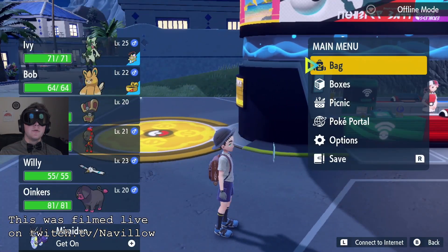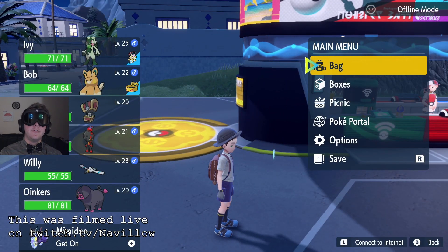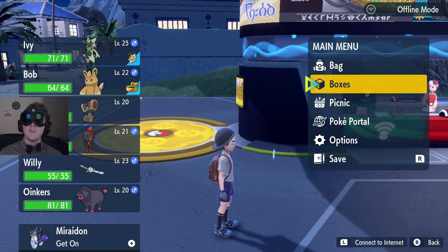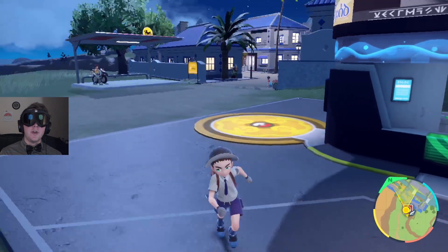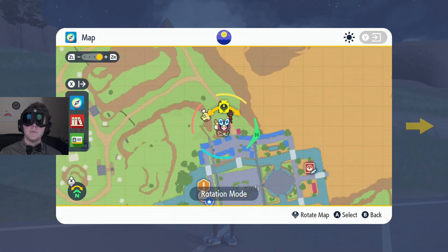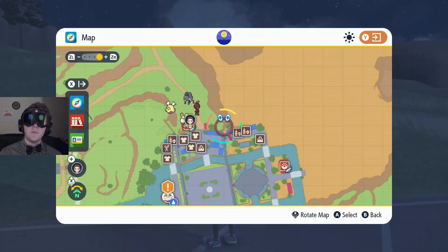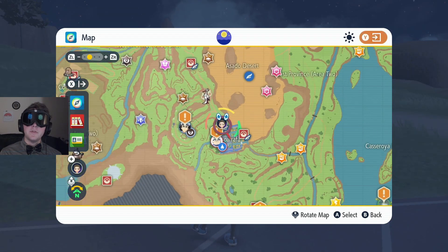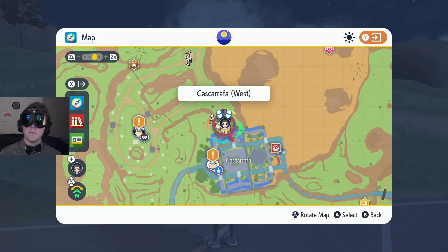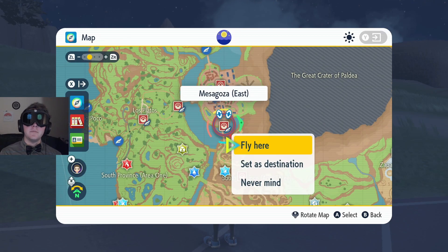The gym leader had pretty much level 30s across the board, so we wanted to be able to take him down. I think it's time we go do some training. What better way to do that than to fly over to the east gate and go take on the titan that's down this way.